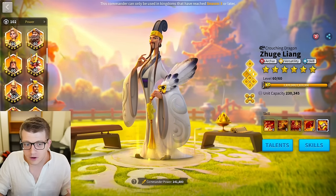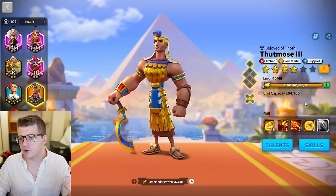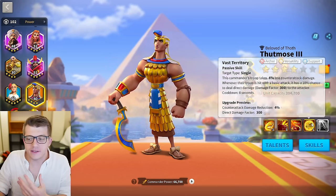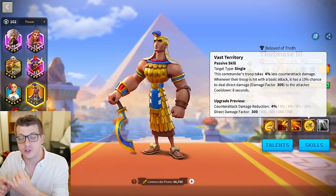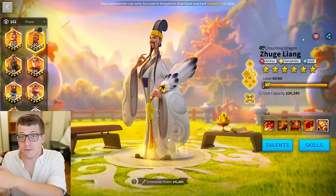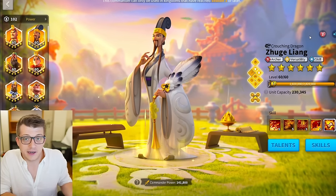The benefit is that even if you ignore that skill and just unlock it, you still get the benefit of that skill. For example, on my Thutmose, the fourth skill is only at one point, meaning I haven't spent any commander sculptures to upgrade it. However, just by unlocking it, I still take 4% less counter attack damage, and when hit with a basic attack, I still have a 10% chance to deal direct damage to the attacker.